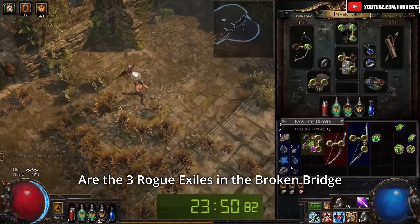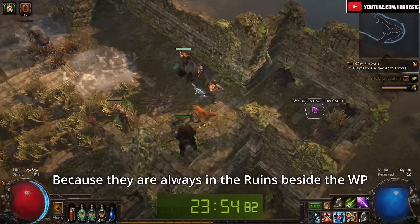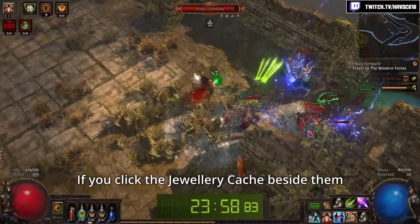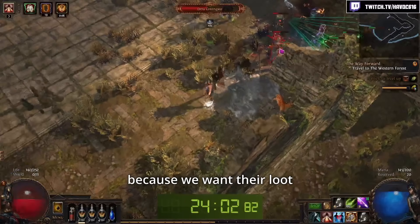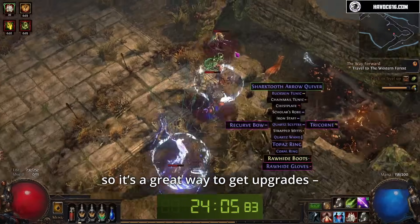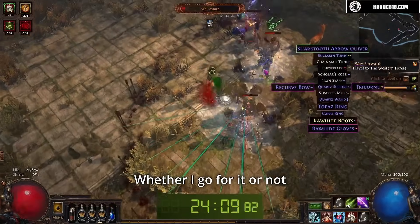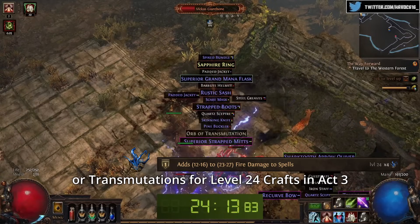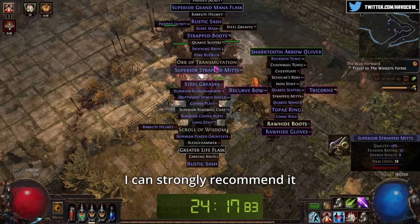Now what's especially interesting are the three rogue exiles in the Broken Bridge. They are incredibly easy to find, because they are always in the ruins beside the waypoint, held in the corner or on the campfire. If you click the jewelry cache beside them, they will become hostile, which is okay because we want their loot. Rogue exiles drop a full set of gear, so it's a great way to get upgrades, unidentified items, silver Orbs of Transmutation, and alterations. Whether I go for it or not depends on my gear and whether I immediately need alterations in Act 2, or transmutations for level 24 crafts in Act 3. For casual leveling or to create a high gear scenario, I can strongly recommend it.